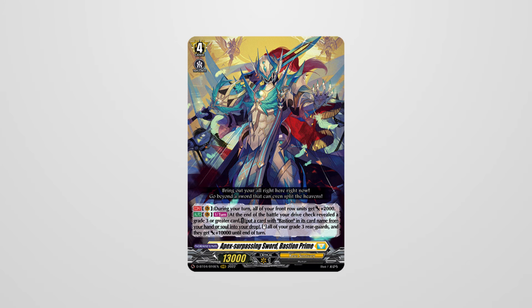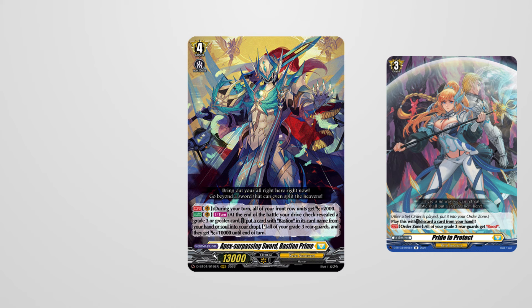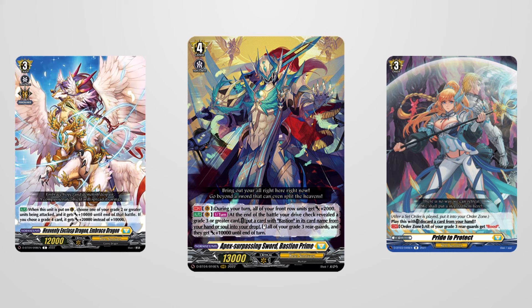Similarly to Nirvana, Bruce, and Seraph, Bastion got a Grade 4, introducing Bastion Prime — a Grade 4 that kept many of the original Bastion's effects. The plus 2K power increase remained but now only applied to the front row. He could also restand all of your Grade 3 rear guards if you revealed a Grade 3 or greater card during your drive checks. He received cards like Pride to Protect to give all units boost, as well as Embrace Dragon that provided the deck with a huge shield value.